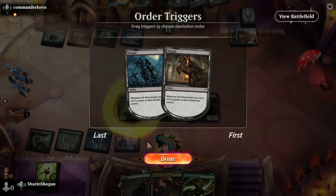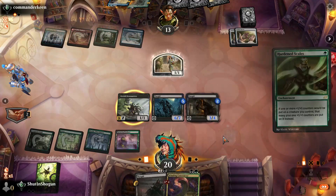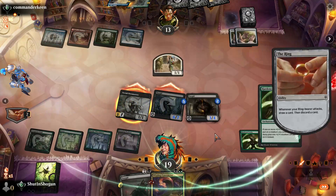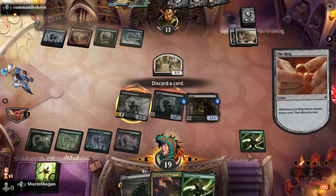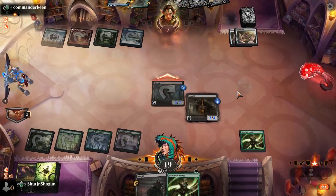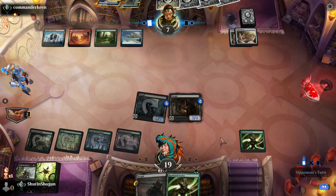Gotta get rid of the chump blocker otherwise it's just not gonna work. Go ahead and play the Hardened Scales again. Credit given to our opponent though — this is going very well for them. We're gonna get rid of the Winding Constrictor. I haven't really taken a good look at all of the new adventure cards from Wilds of Eldraine, but they might be good.